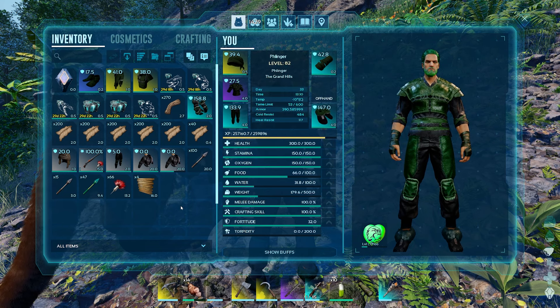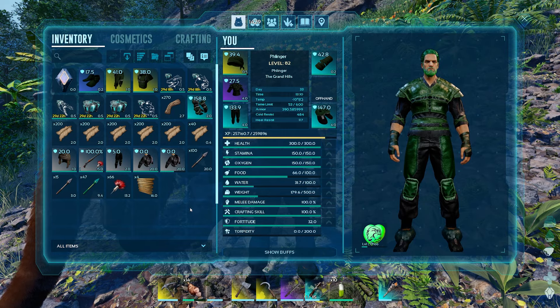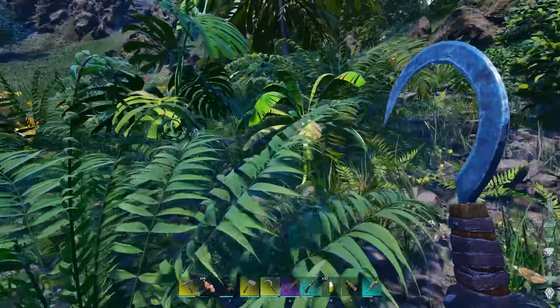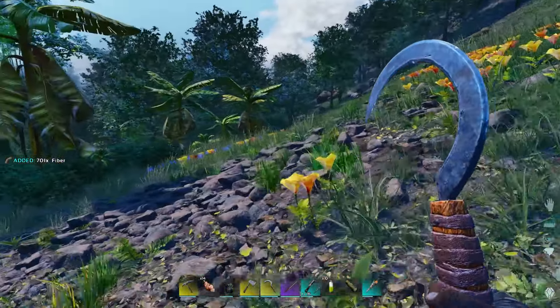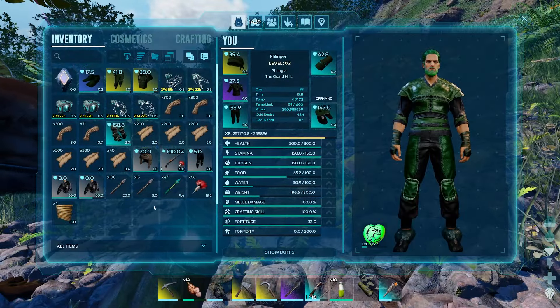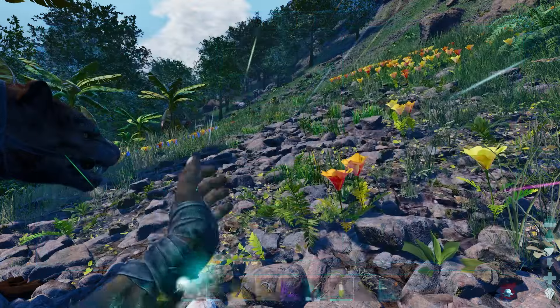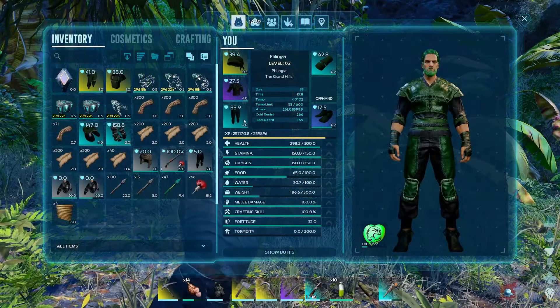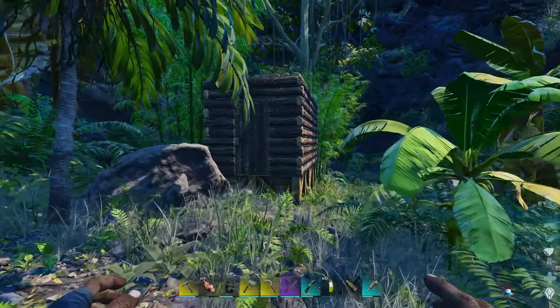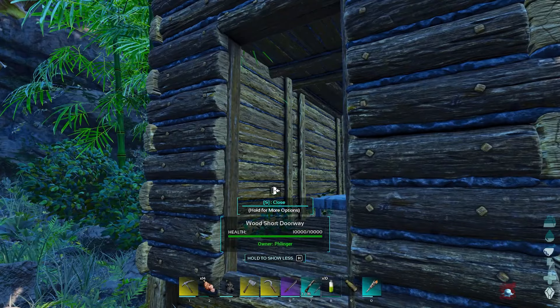So I'm wearing cloth there, and also cloth there. These are just my booties because we've got a cold stamp going on and it keeps me warm. What you're going to need for this: first off, you're going to need a bunch of fiber to repair your armor. You're not going to want to wear anything into this cave that you cannot repair on the fly. Don't bring your chitin armor, don't bring your metal armor. Make sure you have plenty of hide to repair it, plenty of fiber.